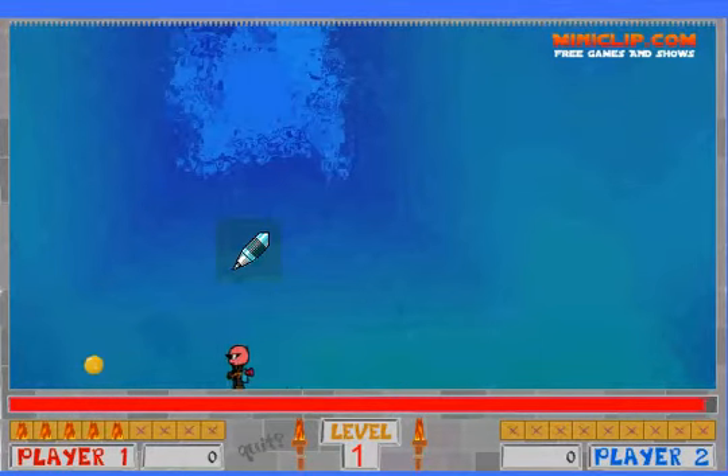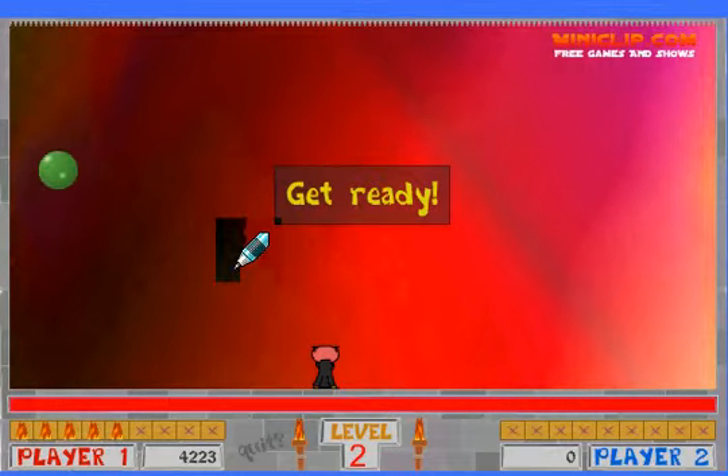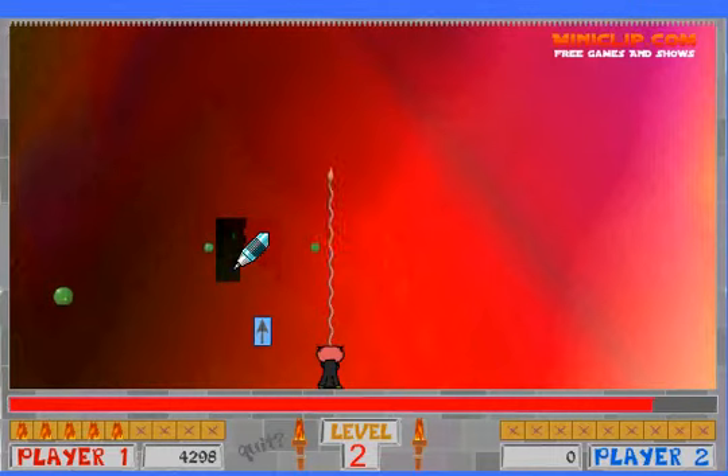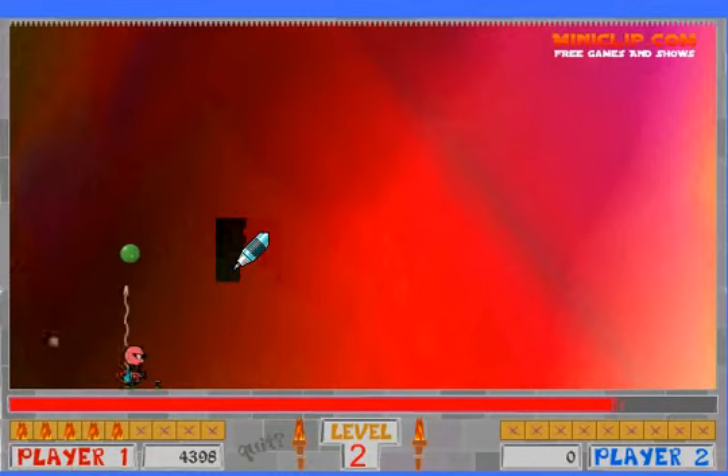Use the controls left and right to move, and space to shoot. The icon I just got was an extra time. The more time you have at the end of a level, the more points you get. Try to hit balls in the air before so you can get a combo.